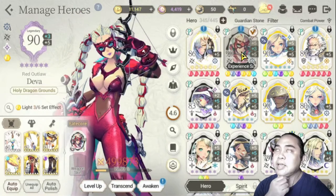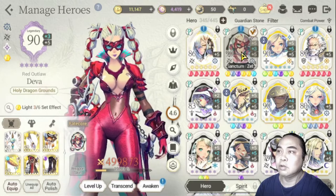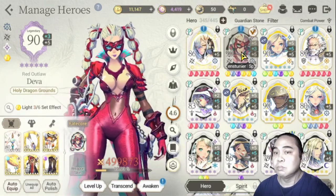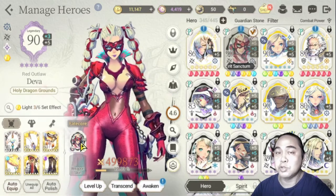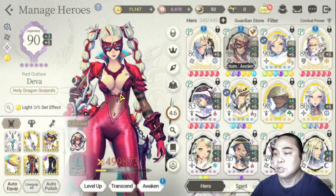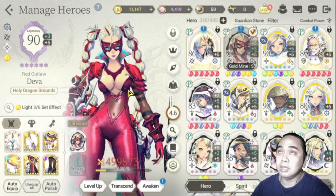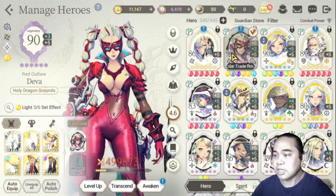Moving on to the next, we have Deva. I got Deva way back when there was an event that gave a free fate core for Deva, and I also got another copy of her, so it's good that I fused her to surplus one. Deva is also part of my PvP team and is one of my mainstays.